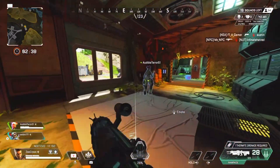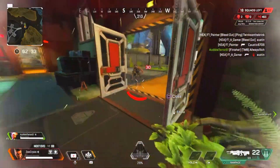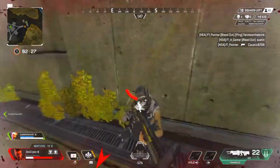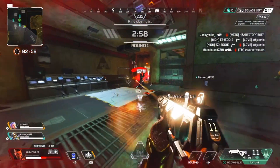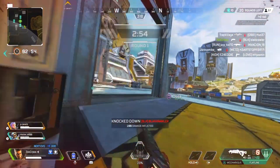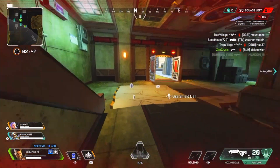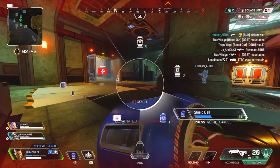If you have your weapon out, you do a regular finisher, making it less complex. That would be a really good idea. At the same time, it puts you at risk — if you have your heirloom out and you get shot, you'll have your heirloom out instead of your weapon. But if you have your gun out and you get shot, you can retaliate a lot faster. So I feel like that would be a better solution to balance it out. Having heirloom finishers — that's sick, I would really love that.